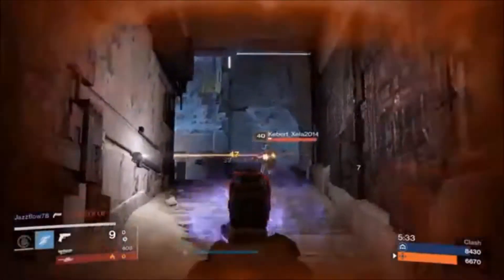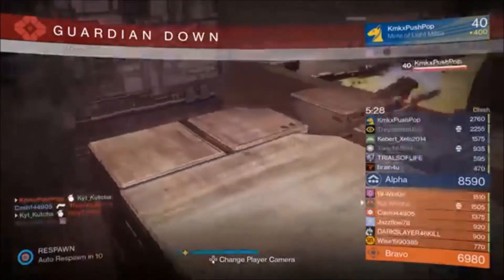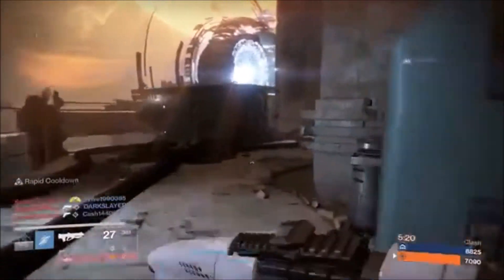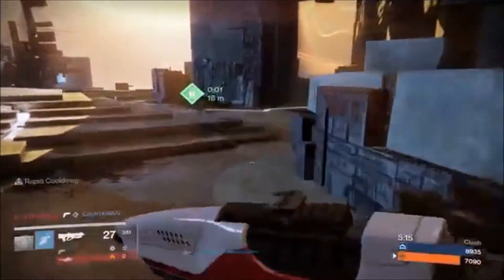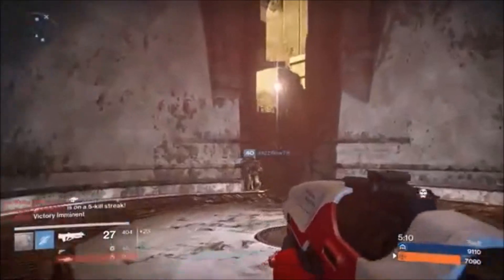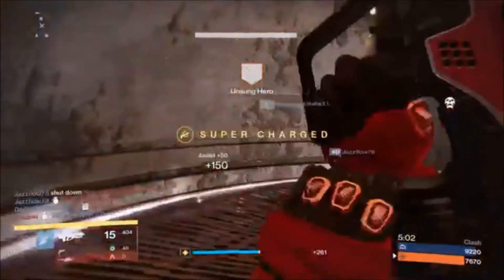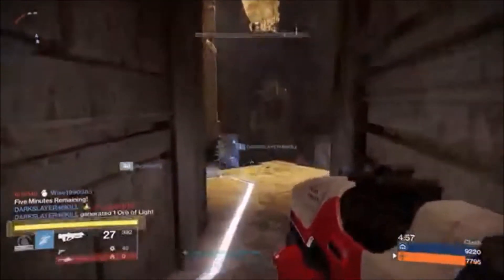Let's recap. Number one: change your loadout — go with a primary, a sidearm, and your choice of rocket launcher, sword, or Sleeper Simulant. If you really want to snipe or shotgun, don't use heavy at all. Second: slow down your abilities by changing your armor to spec for tier 3 across the board — you might have to use some blue armor, or even go all blue or all green to really slow your ability cooldowns down. Finally, for subclasses: focus on Gunslinger, Striker, or Voidwalker, or consider running Sunbreaker with Twilight Garrison as a stand-in for Dawnblade.